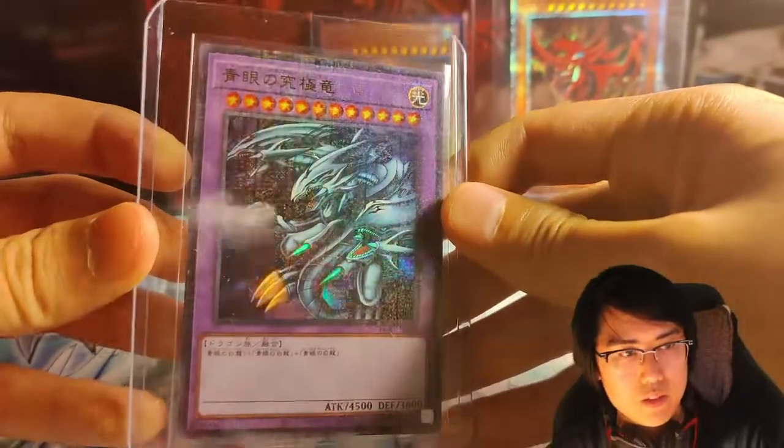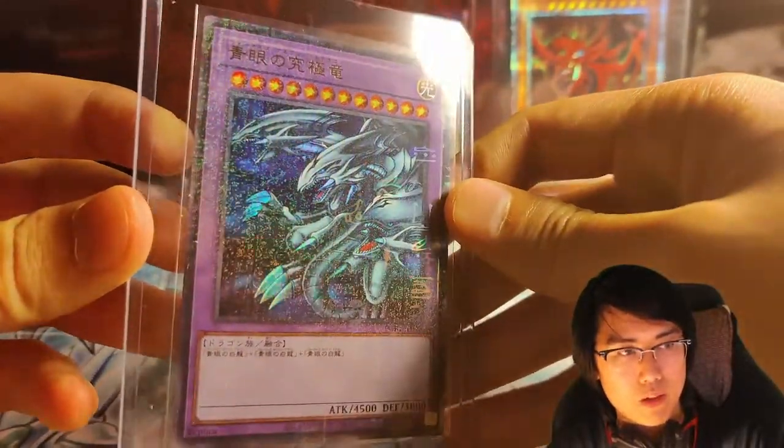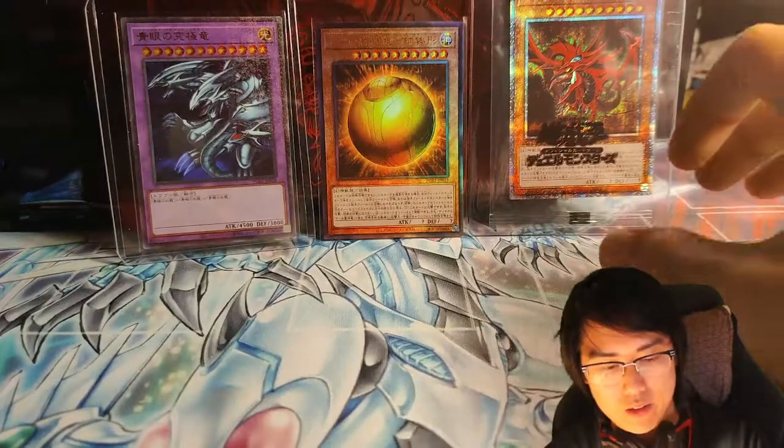That's awesome. So it's good to know you can get the Millennium Ultra Rare at least from any of the boxes. Maybe we can get the Blue Eyes in Ultra Ultimate — that would be cool too.